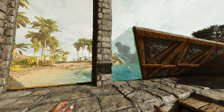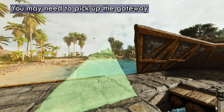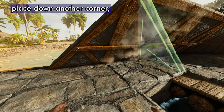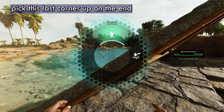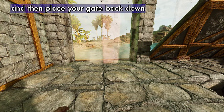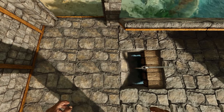Now you may have a tough time with this last piece here. What you may need to do is pick up the gateway, place down a corner, place down another corner, pick this last corner up on the end, and then place your gate back down — just like that. You want this wall straight with the edge of the actual foundation.